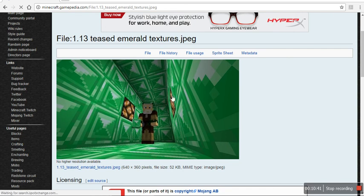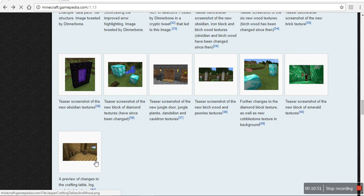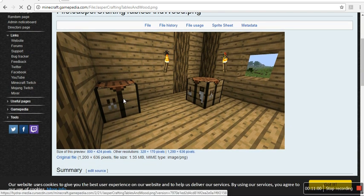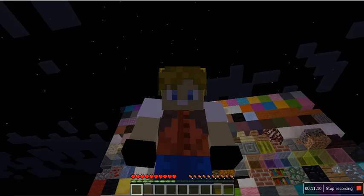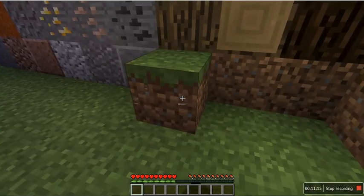Here's the latest teaser screenshot of emerald blocks and the new emerald block texture. And the new wood crafting table — they're even changing the crafting table. They're making quite a far leap if they're going to change things that have been in Minecraft for the longest time. Some of these textures have been here a long time, but they've been slightly tweaked over time.